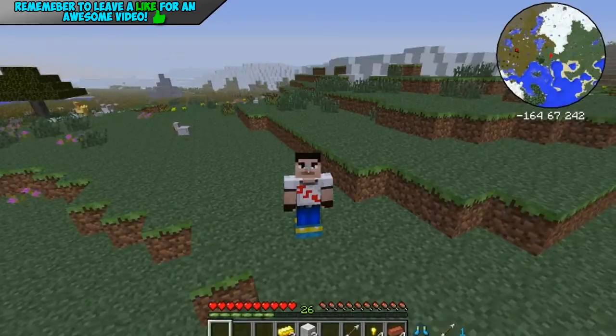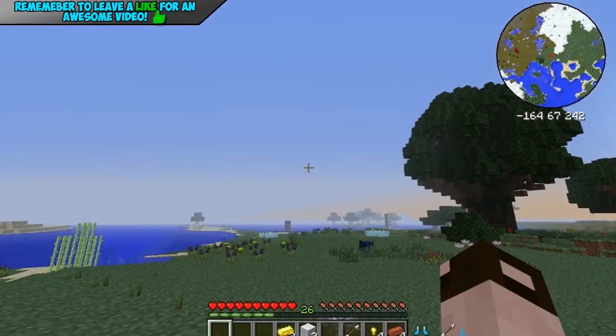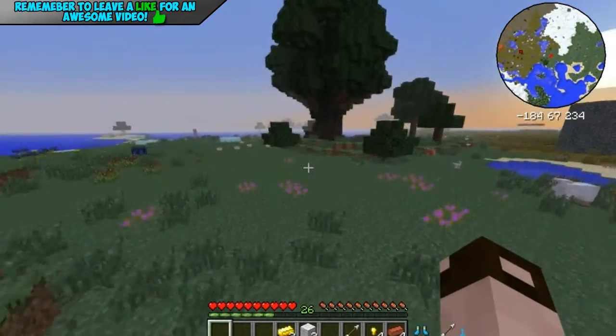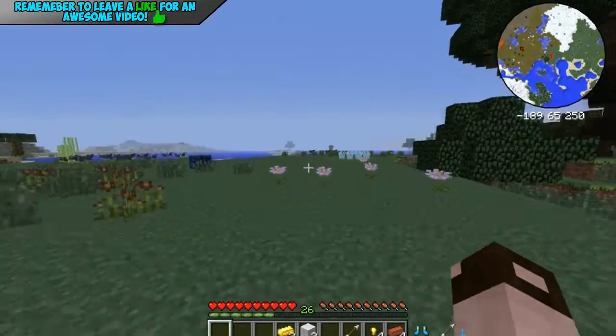As you can see, whirlwind boots right there. They basically make you sprint super fast, as you can see, like this.